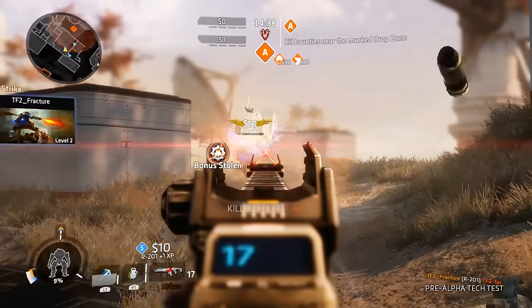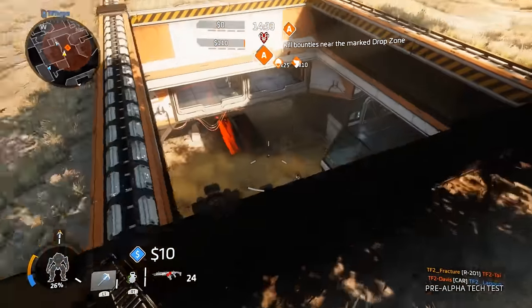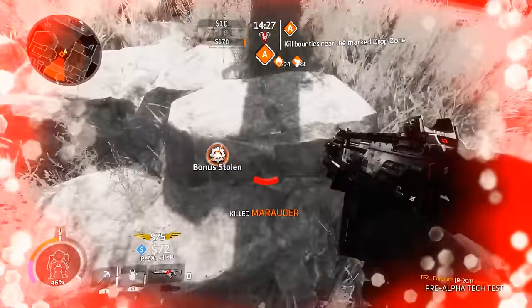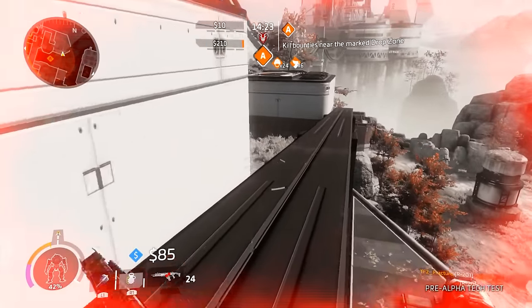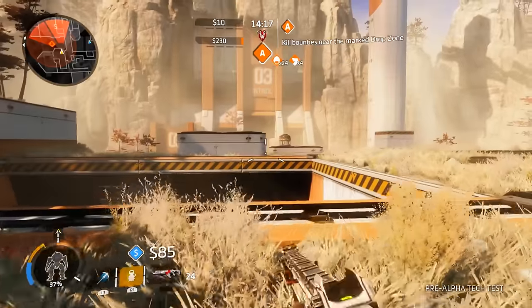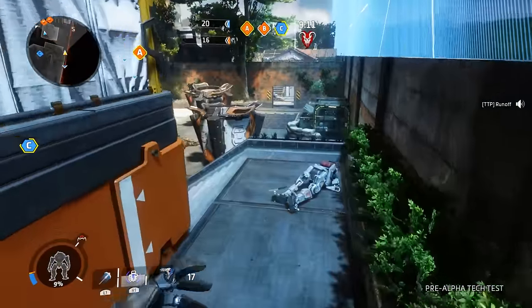Assault rifles — we only had one to play with, and that was the R201 Carbine. In the first game we had access to the R101C Carbine, so it's a slightly different model of gun, but it still functions pretty much the same. It's the base all-around assault rifle that fires fully auto and has good accuracy. In the first game we had a semi-auto rifle and a burst rifle too, so I'm expecting at least another two to three assault rifles in Titanfall 2.